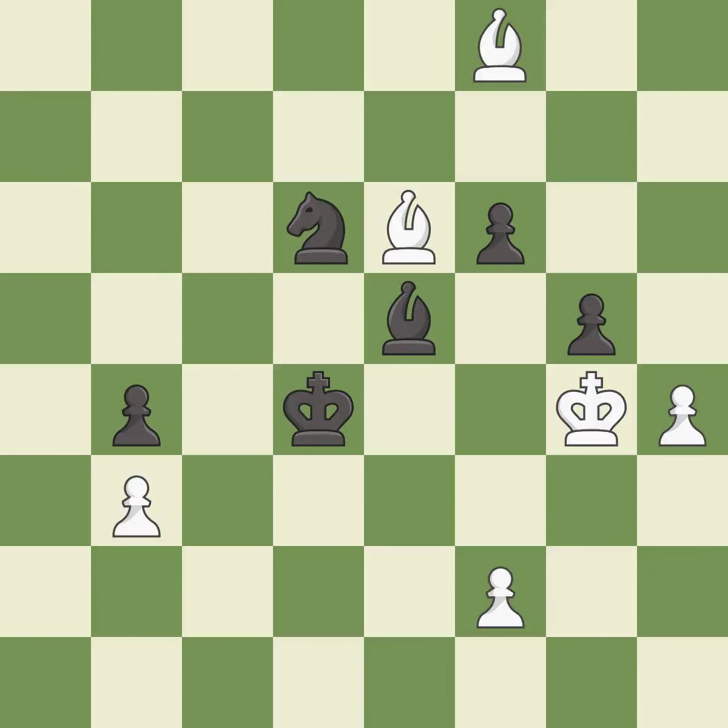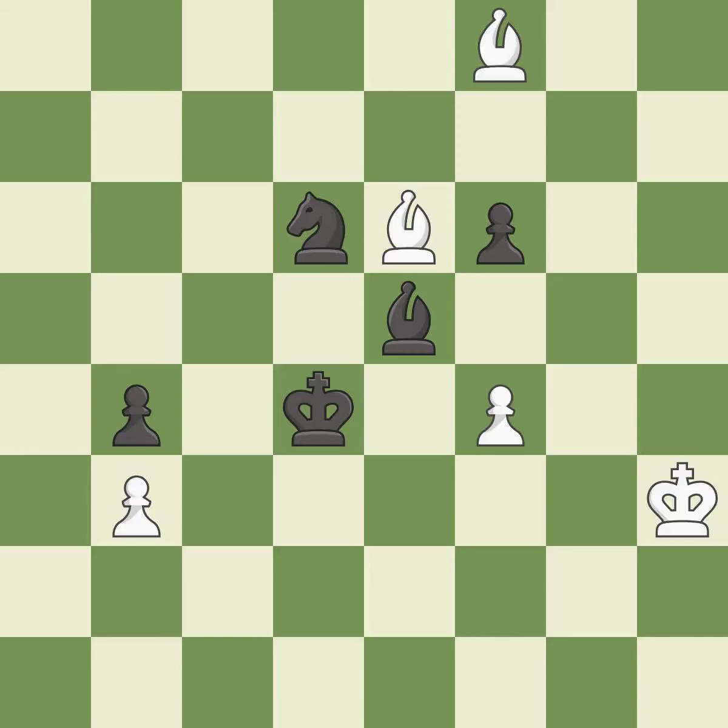This threatens to create a passed pawn — it is best. This makes a passed pawn, meaning no opposing pawn can challenge it on its way to promotion — it is best. That's what I would have recommended — it is best. The passed pawn moves towards its goal. This threatens to push a passed pawn towards promotion — it is best. After all captures, this is an equal trade. This stops the opponent from being able to push a passed pawn towards promotion — it is best.